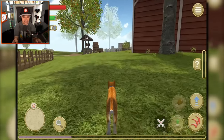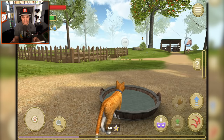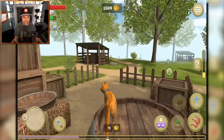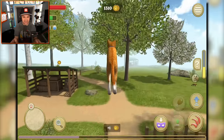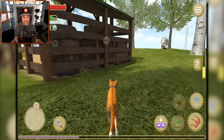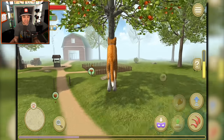I'm being attacked - attacked by what? I don't know, I'm just going to keep running. I think I've escaped. I'm going to drink some water. We've escaped our attacker and I see coins. Grab a coin right there. Do a little platforming, no problem. Another coin. I got to get on top of that shed. I was not expecting to just be able to jump up there from the ground. This cat's got some serious spring action.